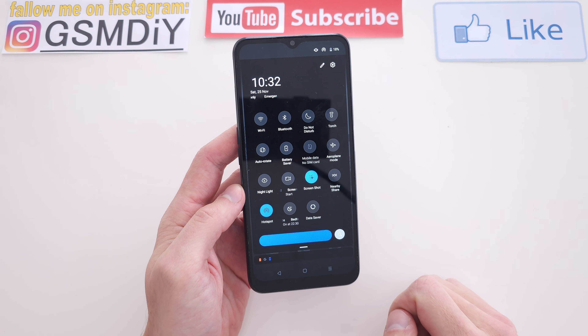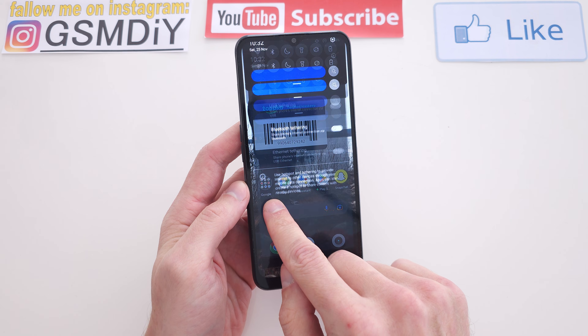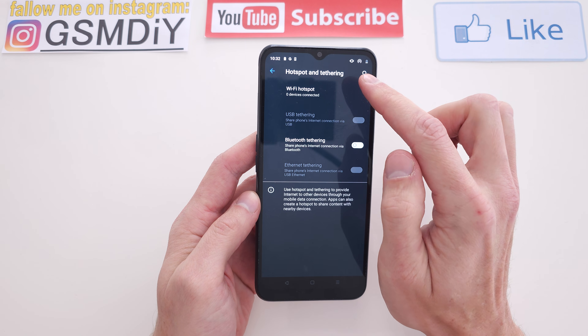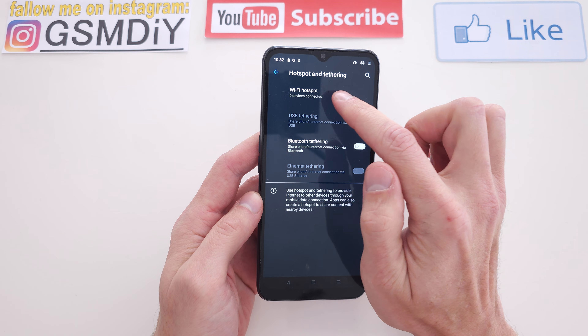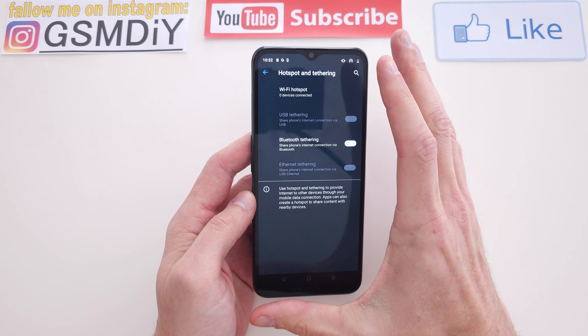Or enable it again by pressing one more time. If you press and hold that button, you'll be taken automatically to the hotspot settings, where there is information about how many devices are currently connected when your hotspot is already enabled.